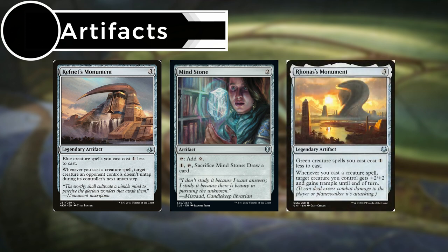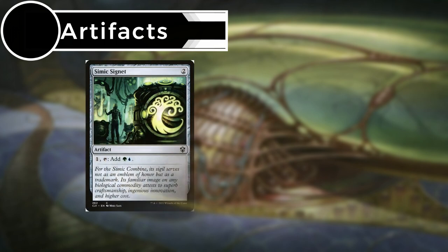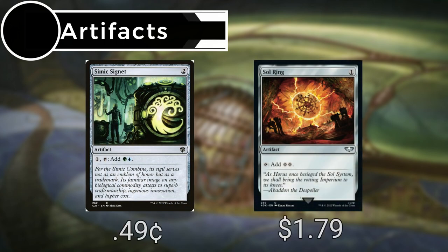Ronas's Monument makes our green creature spells cost one less, and whenever we cast a creature spell a target creature gets +2/+2 and gains trample until end of turn. Simic Signet taps to give us a green and a blue, and Sol Ring taps to give us two colorless mana.